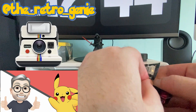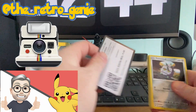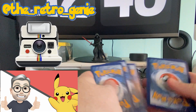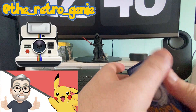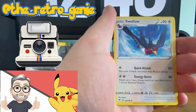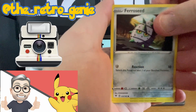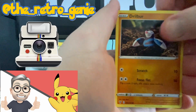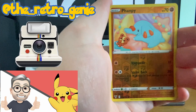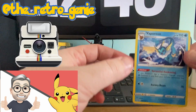One, two, three, four — okay, psychic energy. One, two, four — and a non-holographic Vaporeon.